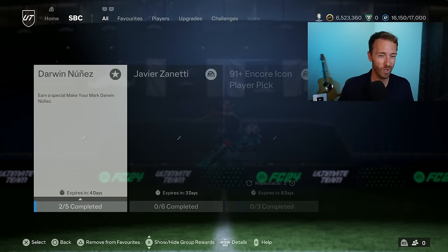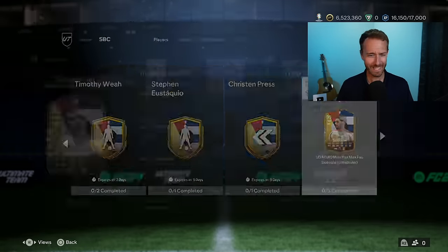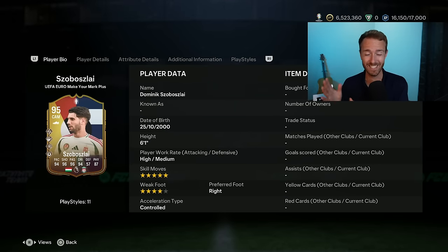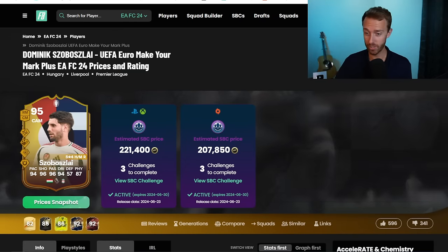Let's talk about yesterday's SBC content — that 91 plus icon pick. But first, there's a player SBC that confuses me. The Sobosly SBC was literally dropped two hours before Hungary played their last game of the Euros, as they did not advance. He has 4 playstyle pluses and 5-star skills — it's a very nice card. But he's not going to get any more upgrades, which confuses me. Why drop a live card in a live card promo two hours before they get eliminated?